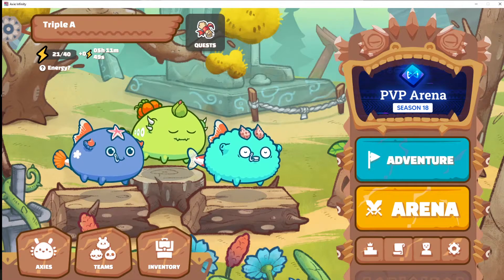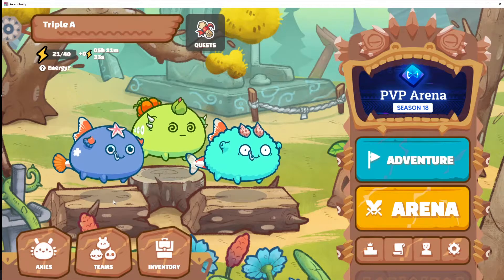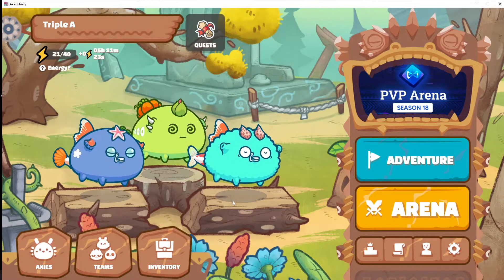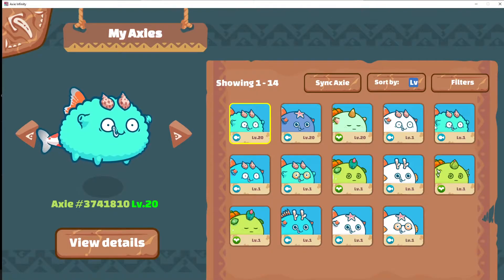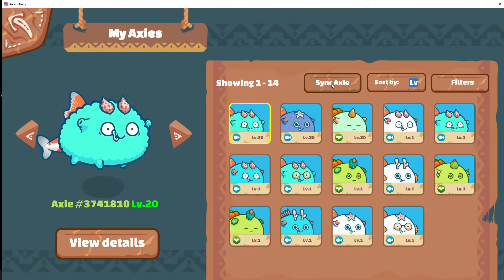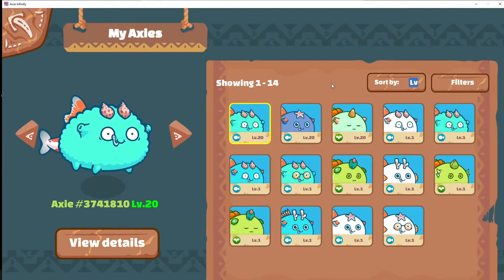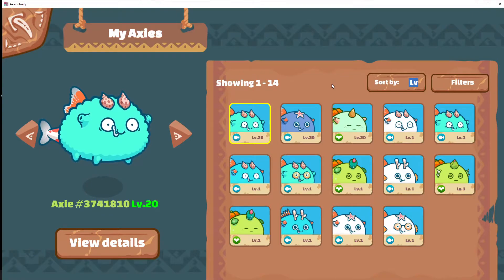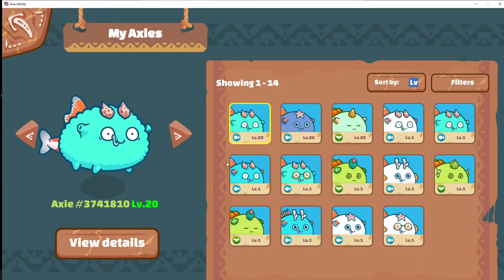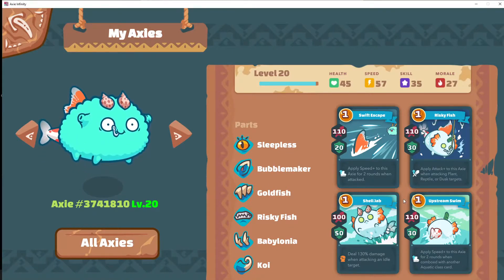This section right here is the quest section — we will do that later. Down here at the bottom there are three very important tabs. I've been playing this for a while, so you see my axes here. If this is your first time opening this, of course it will look different — these will be empty. So you have to go to axes and sync them. You have to synchronize this software to your Ronin wallet so that the axes in your Ronin wallet will show up here.